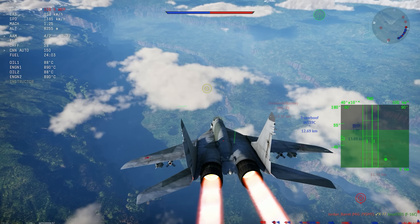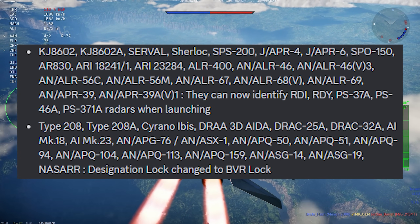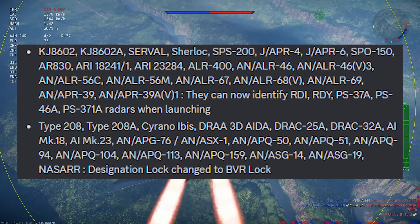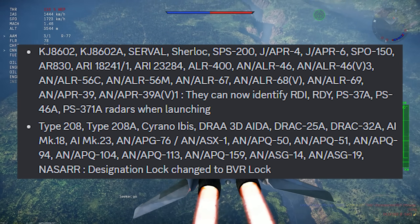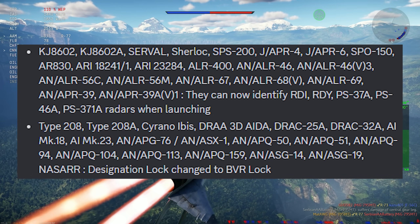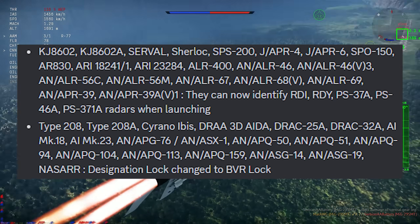Then we have some interesting changes to the RWRs. All of those RWRs, starting from the KJ-8602 up to the APR-39AV-1, including the Bediose and many others across many aircraft, basically now include identification of the RDI, RDY, PS-37A, PS-46, and PS-371 radars when they're launching. So they will have identifications on those RWRs and won't appear as a question mark anymore, apparently. That's pretty cool.